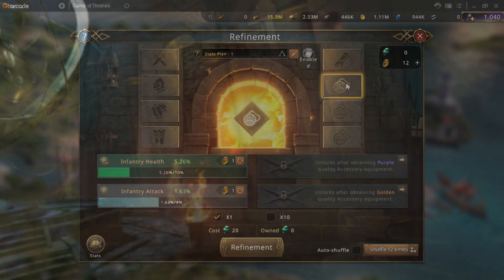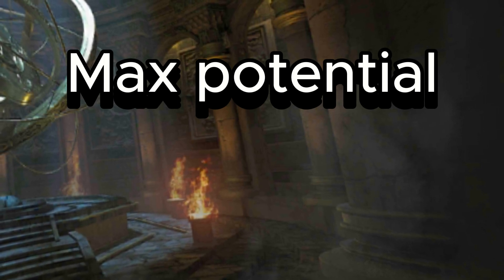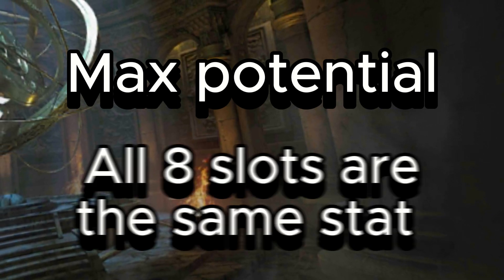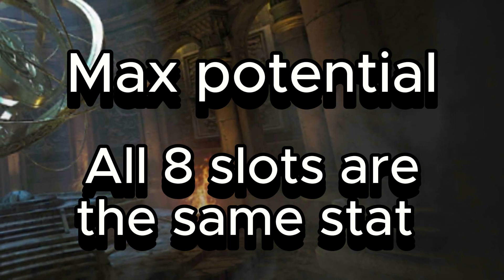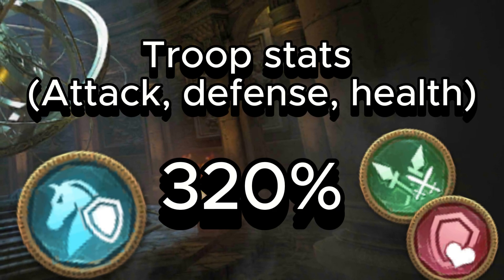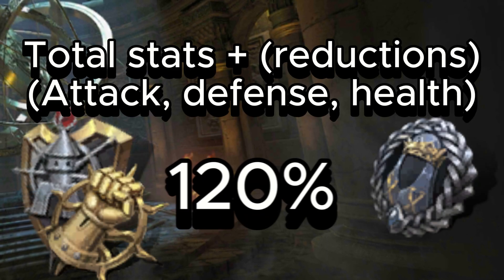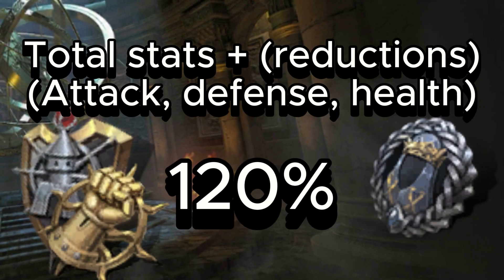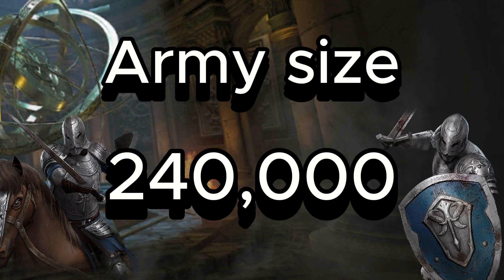Now let's go over the stats available, starting with the max potential of all the main stats. If all eight stat slots have the same stat type, troop type stats have a max of 320 total for their attack, health, and defense stats. Total stats max at 120 each, including total reductions. Army size maxes out at 240,000 troops.